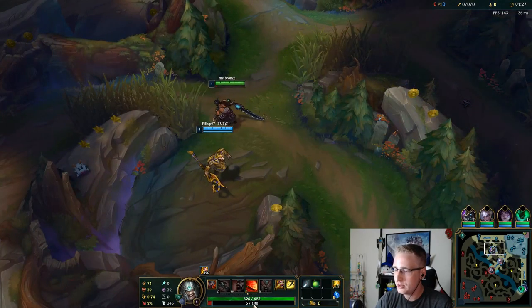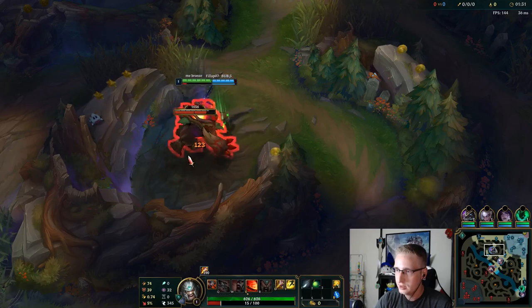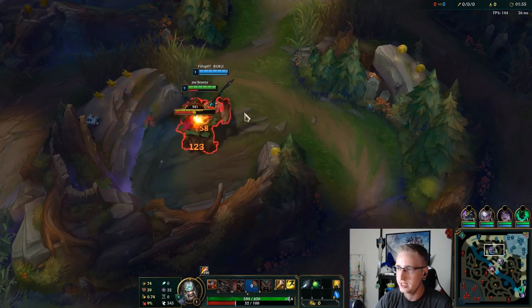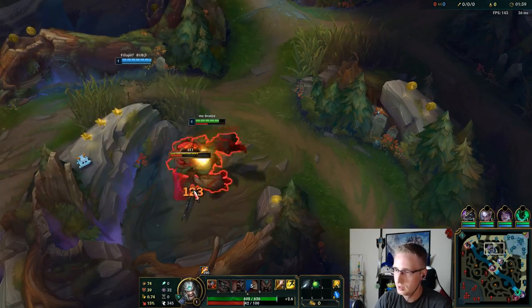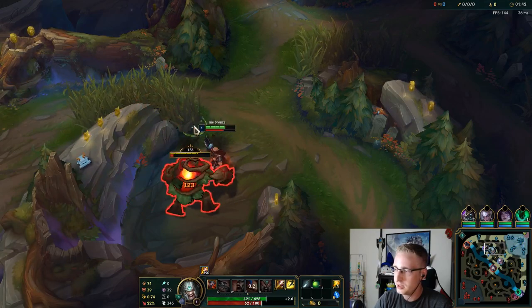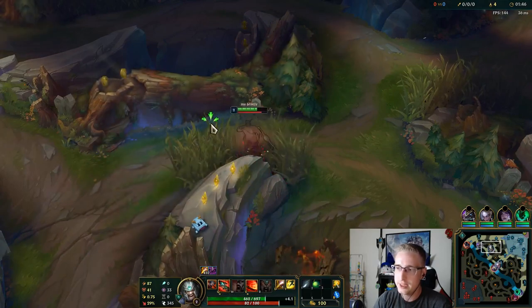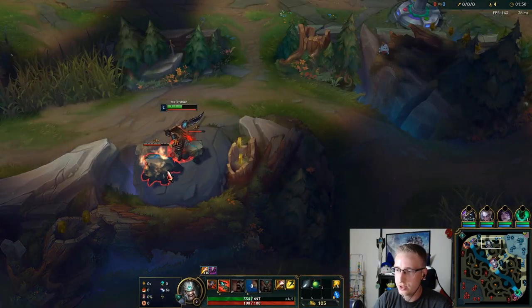First thing, we're going to take that plant so we get that 5% bonus healing. We're going to let Gromp tank the first auto, and then we're going to tank since he has lifesteal — it just makes sense. Typically with jungle Tryndamere you want to do a full clear, and the reason why we do a full clear is along with our runes, which I'll go over now.